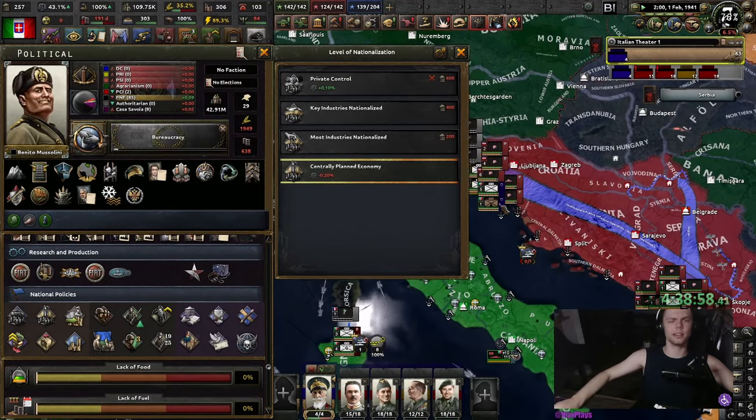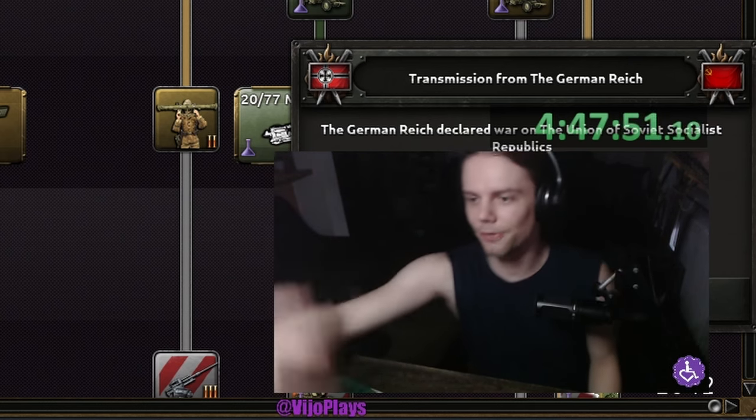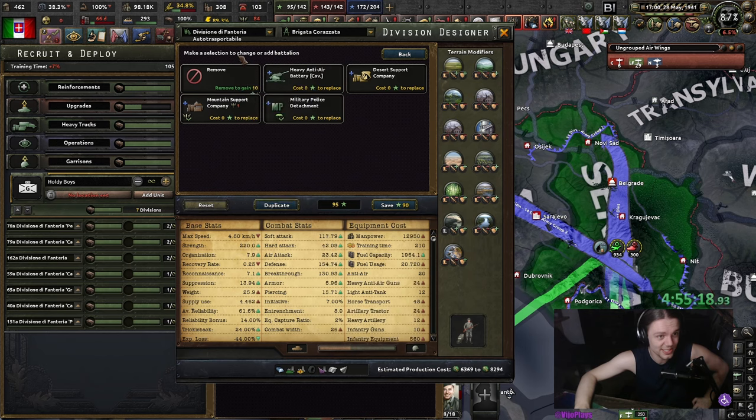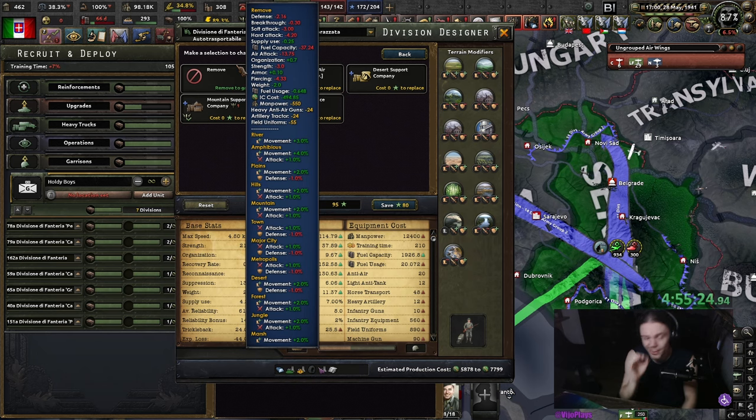I suppose I can stay in the Axis — I'm just not allowed to join any wars with them. No! I'm catching your drift, Mr. Hearts of Iron. I am not allowed to have any friends — the true Hearts of Iron experience. What the hell, Merlin? He just jumped on my hand. I'm fine with the support company increasing the combat width. I'm not fine with the support company increasing the combat width and not saying that it does.